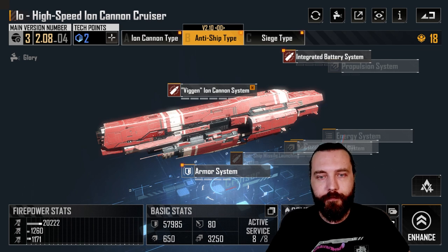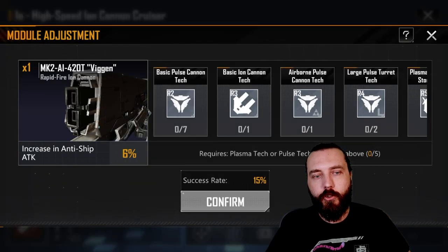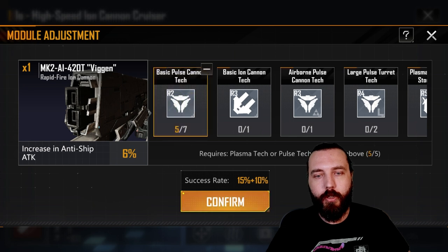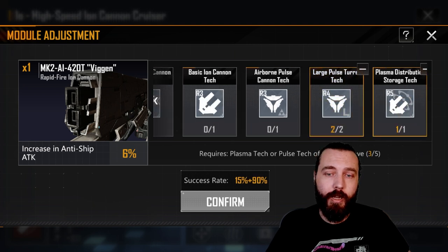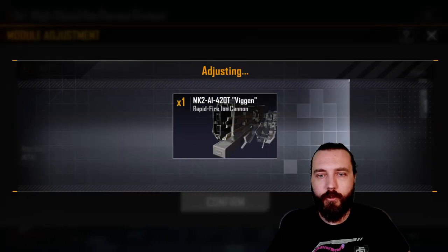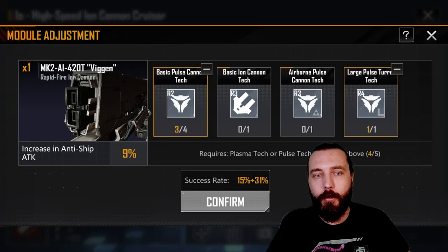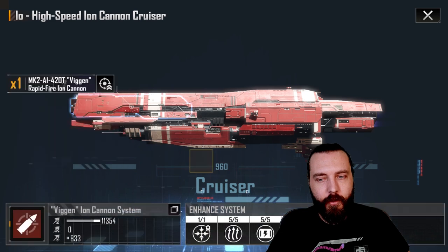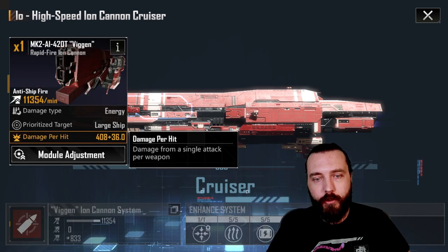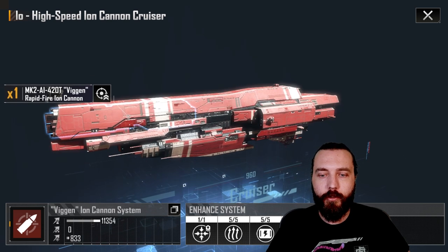Switching to the anti-ship section, you have module adjustment which lets you increase the damage of each module using tech files. For example, I did one upgrade and got success — increasing anti-ship attack from 6% to 9%, a plus 3%. This is definitely worth doing; it increases up to 30%, so you can get quite a big damage boost overall.